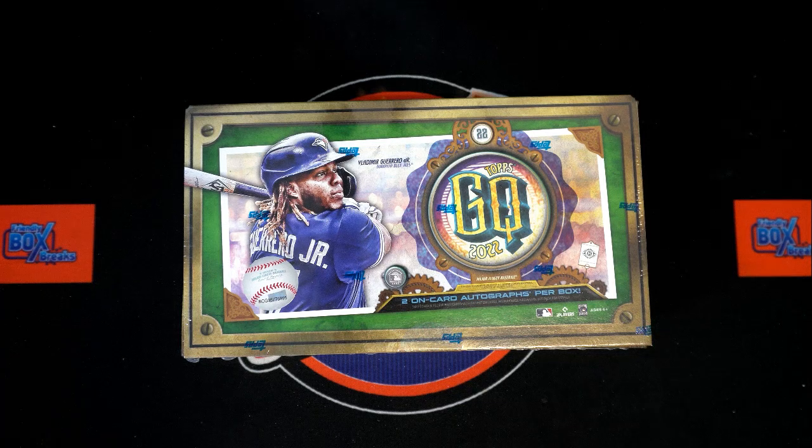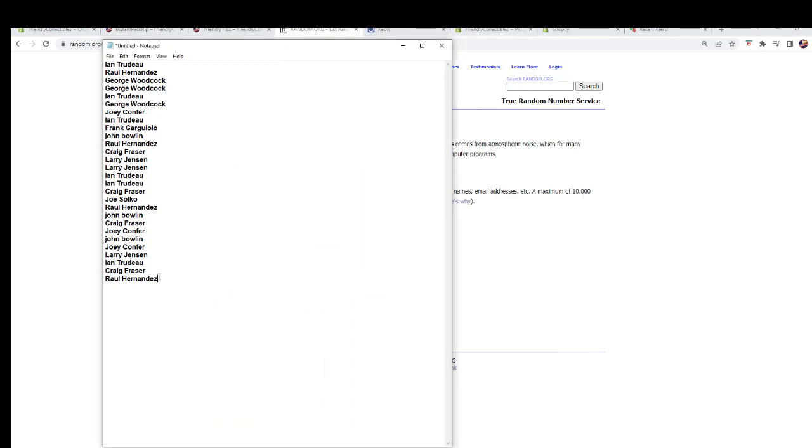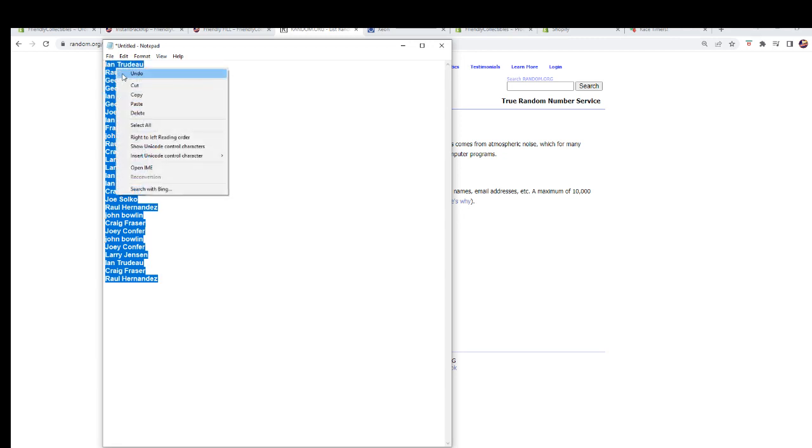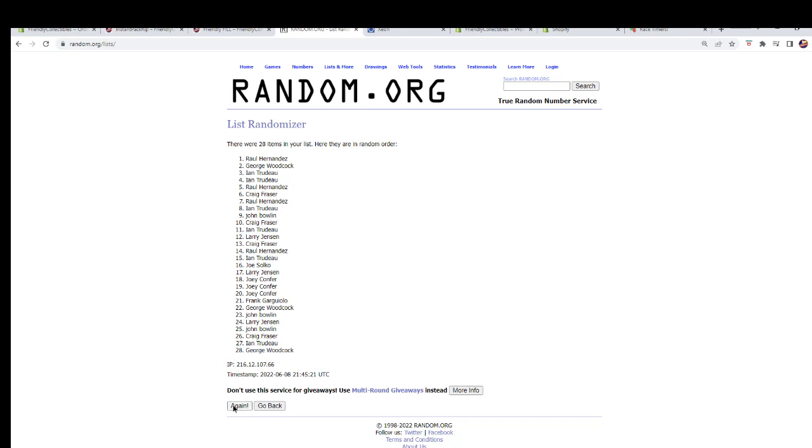I've taken the names from the spreadsheet here without the bonuses. We're going to copy them, paste them in, and we're looking for first and second place. After seven randomizations — one, two, three, four, five, six, and lucky number seven — Craig F, you've got both of those spots coming to you. Congratulations! Let's switch over and I will add our list to the screen.